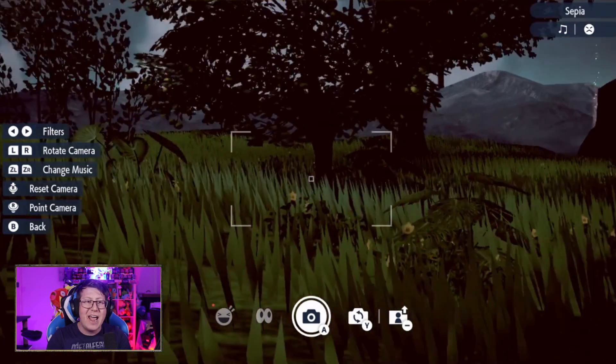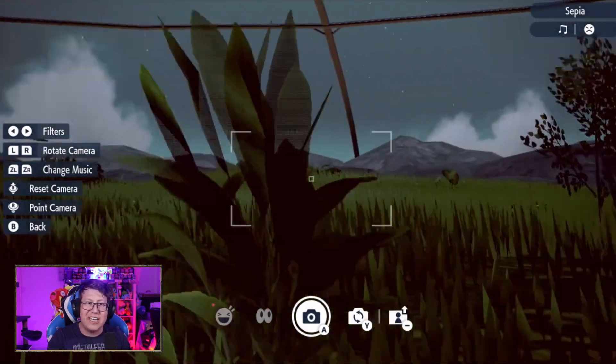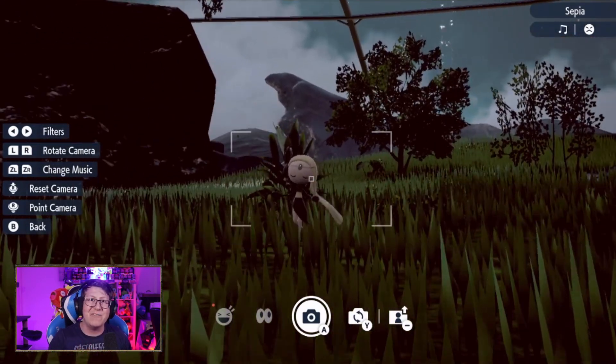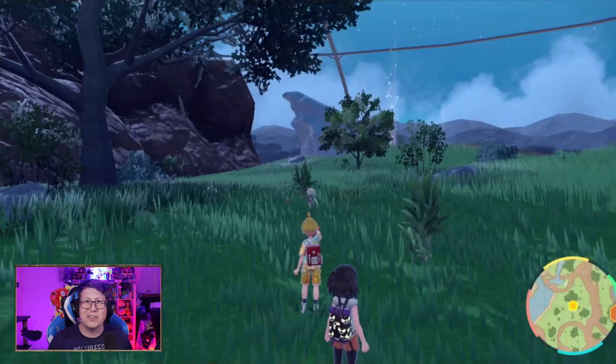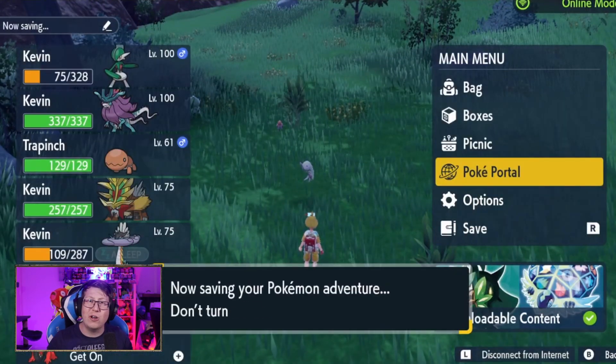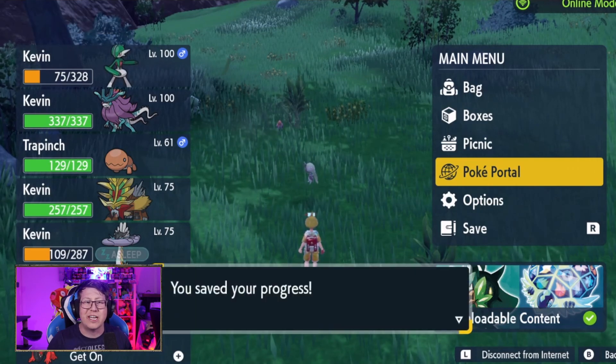Once you hit sepia, it looks a little different, and you want to pan across. Eventually you're going to find Meloetta. A way you can tell it's working is if you listen carefully, you can hear the Meloetta music — that's her singing, and you know she's going to spawn. Once you see her, close the camera and she'll be spawned in the overworld.